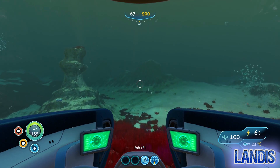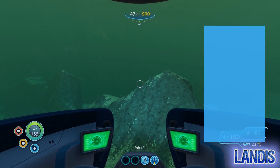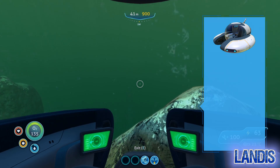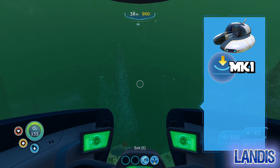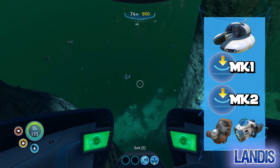We are heading to the wreck in the sparse reef and as such we'll not be encountering any hostiles. You will need a Seamoth with at least depth module mark one, but I would advise depth module mark two, or a sea glide and a rebreather.